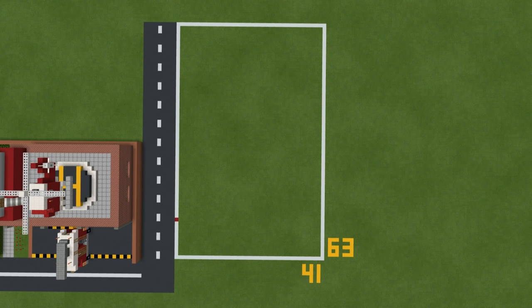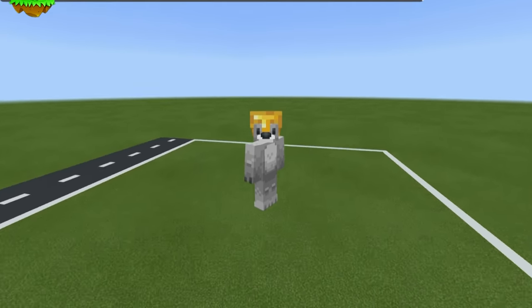The amount of space required to make the bowling alley is a 41 by 63 block area as represented by the large white rectangle on the ground. I would highly recommend making this grid if you are planning out a city, as it will make sure that you don't bump into anything else. Bear in mind that this includes the car parking spaces out front, but not the road that you may have seen in the thumbnail or at the start of the video.